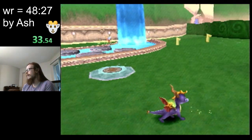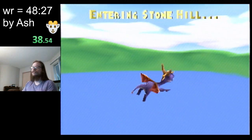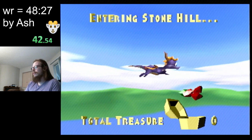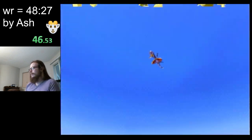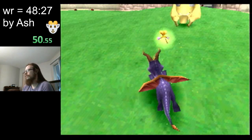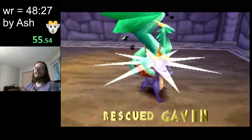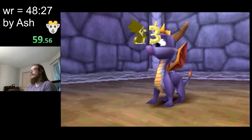There's 80 of these big guys. The other main collectibles we get through the game are gems and dragon eggs, and we do need some of these to get through the game. There is a cheat code to unlock all of the homeworlds early, so you can go through the game however you want. Some people have run 80 dragons with cheats, where you put in that cheat code and all you need to worry about is the dragons.